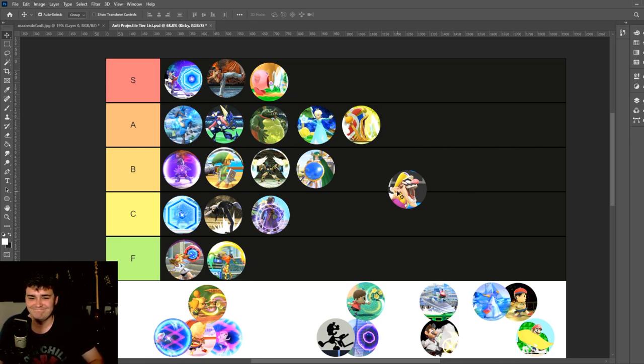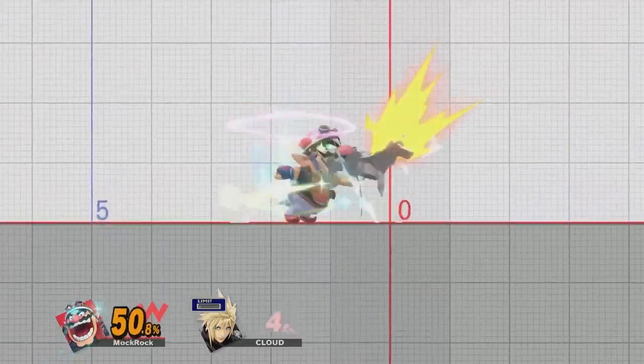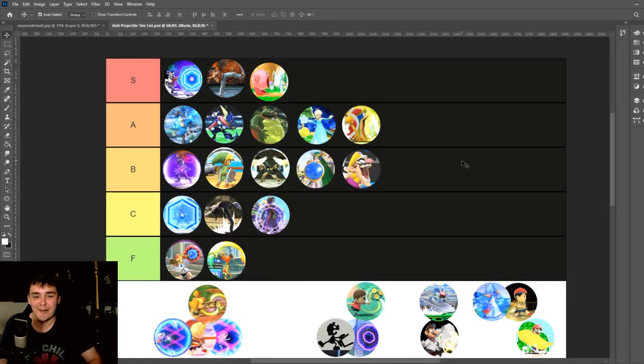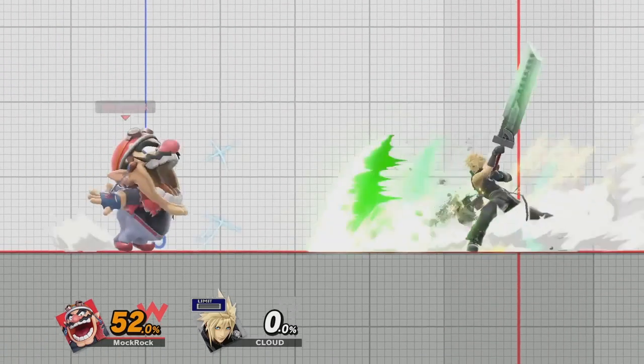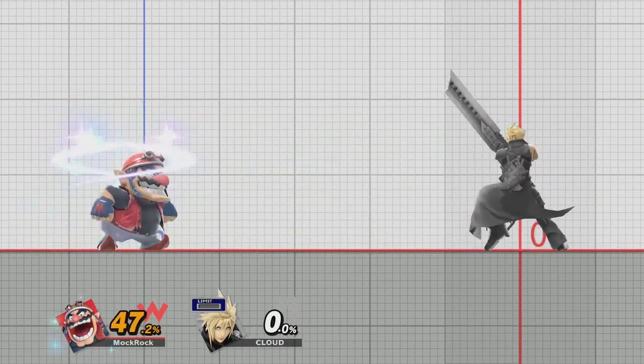As for Wario — B tier, I guess. It's a command grab, and I like the fact that they gave it a little bit of healing properties — he's kind of nourishing himself on the victim in his mouth, which is kind of funny. But in terms of overall spark, it's just kind of a fairly generic command grab, and the anti-projectile properties aren't great.